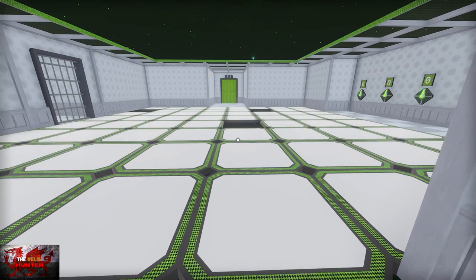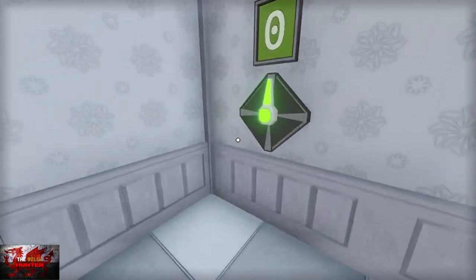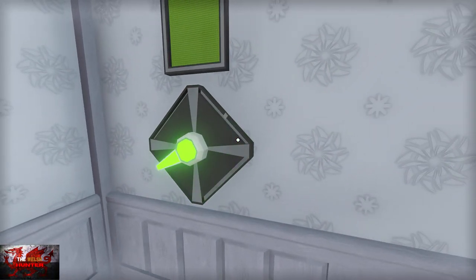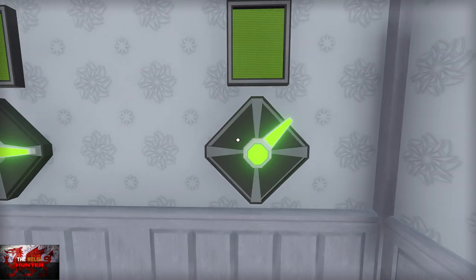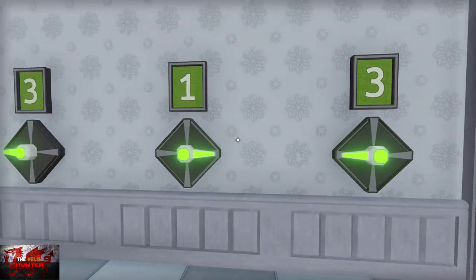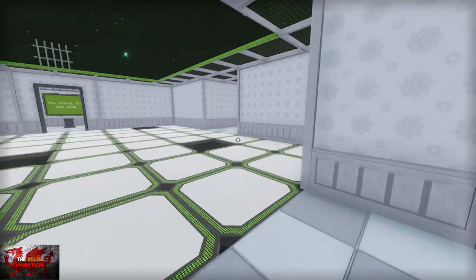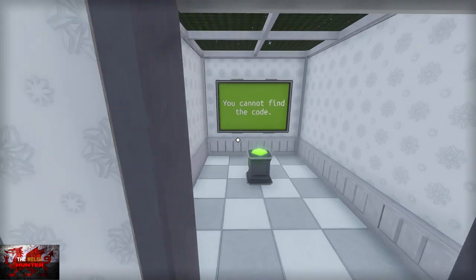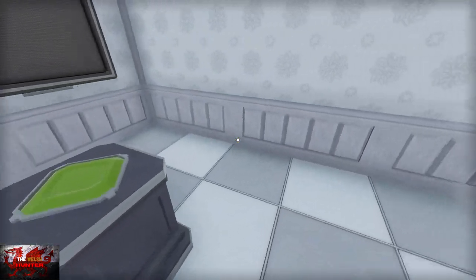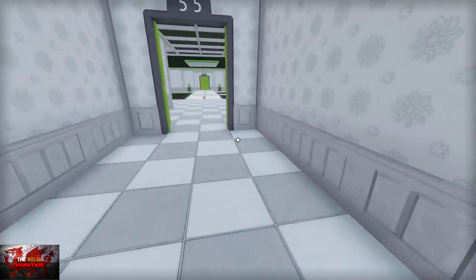For this room, head to the right — try and go carefully on these platforms, though it's not too bad. Input the code 3313 — want me to tell you again? 3313. Head to the opposite side, open up the button, go to the left and get through the door to level 55 — 11 levels left. For this one, go ahead to the right where the button is, and do a running jump: left bumper to sprint, right bumper to jump, and job done.